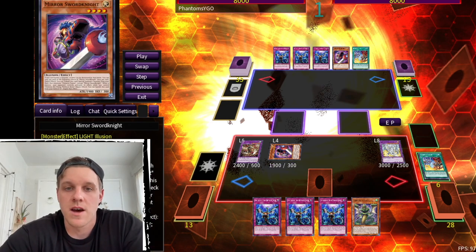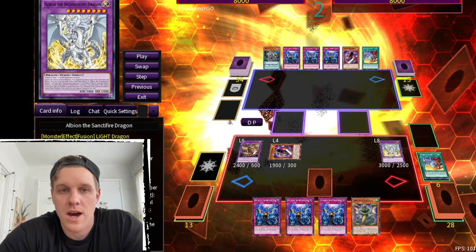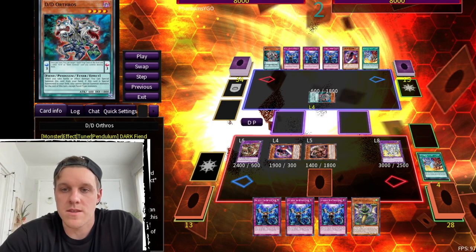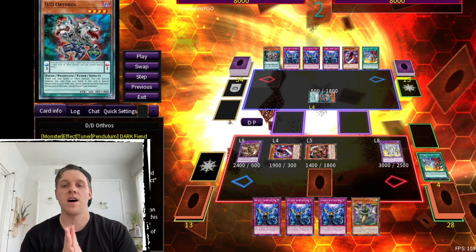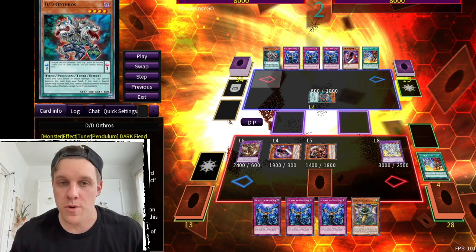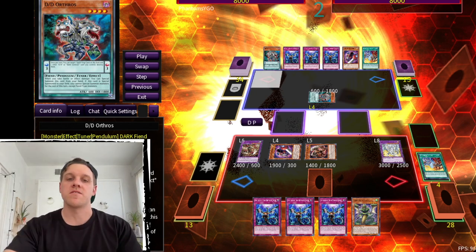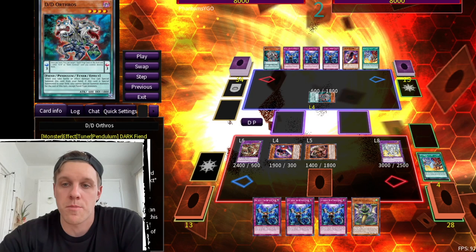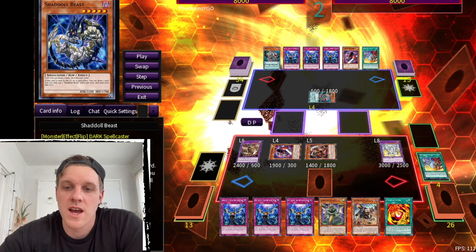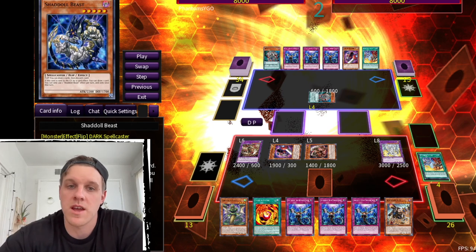We end on Berfomet, Mirror Sword Knight, and Albion the Sanctifier — three cards in hand unused — with Chimera Fusion set. On our opponent's draw phase, we activate Albion to summon back Berfomet to our field and DD Orthos to our opponent's field. Our opponent is now locked into only special summoning Fiends for the rest of the turn. This is a lingering effect — even if they Book of Moon or tribute over DD Orthos, they are still locked.